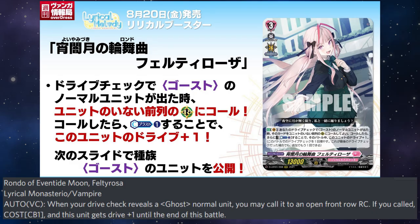Quick Cap: When your drive check reveals a ghost normal unit, you may call it to an open front row rearguard circle. If you call it by paying the cost, this unit gets plus 1 drive until the end of the battle. The fine text reads: during this battle, increase the drive of this unit by 1. Even if it's the last drive check of the battle, you'll still perform an additional drive check.